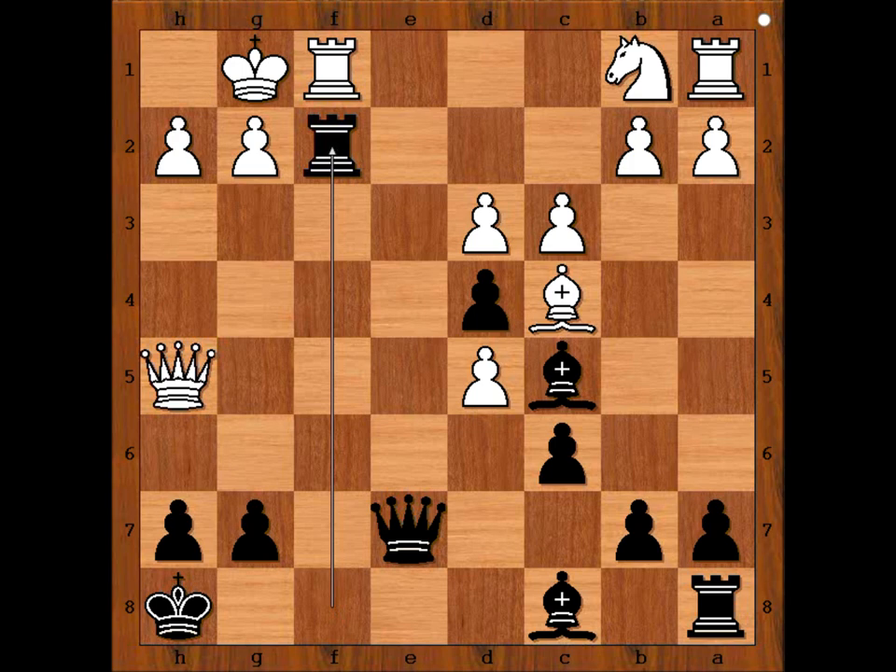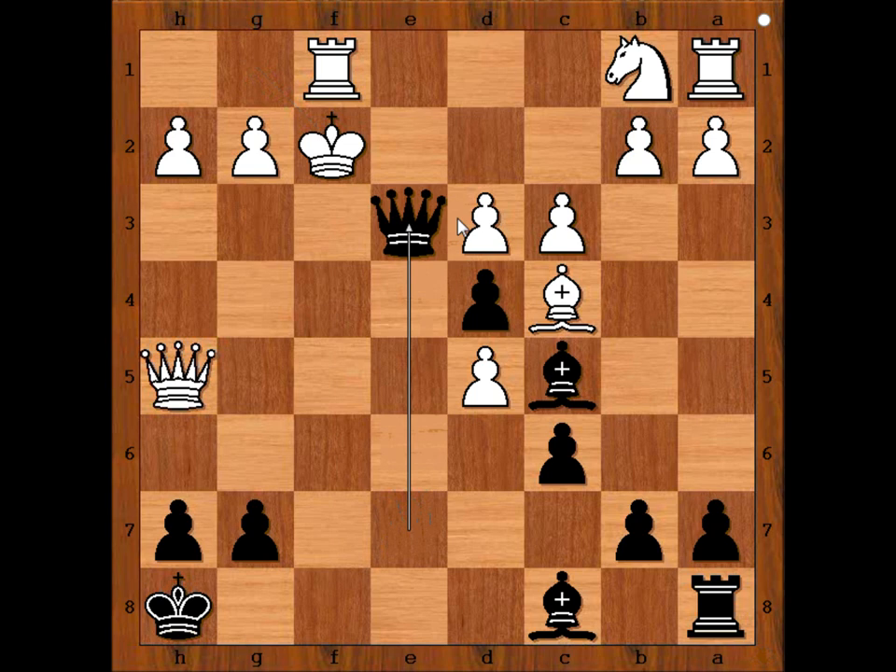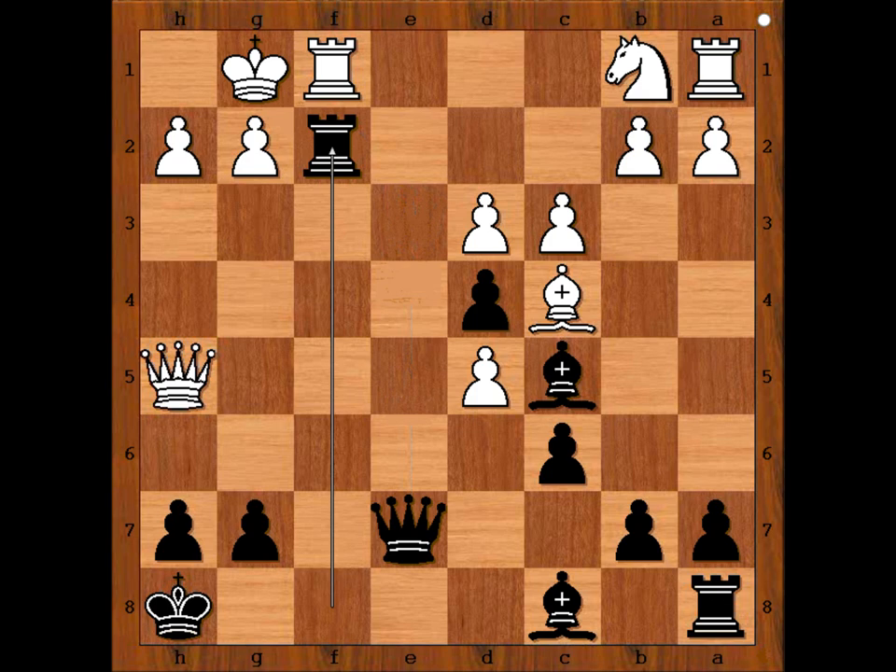It is white's move. How should white continue? What is the best move for white? King takes rook, rook takes rook, or knight to d2? Well, king takes rook would be the worst move because of queen to e3 checkmate. The best move is actually the most simple one: rook takes rook. But Borden played knight to d2.